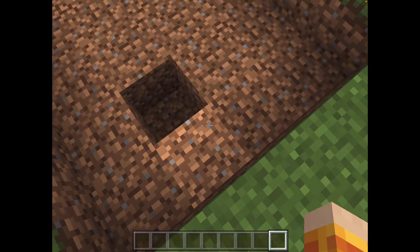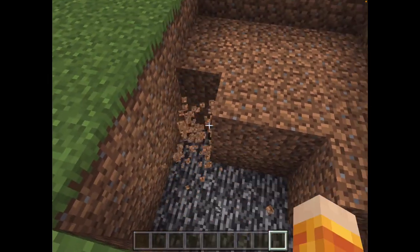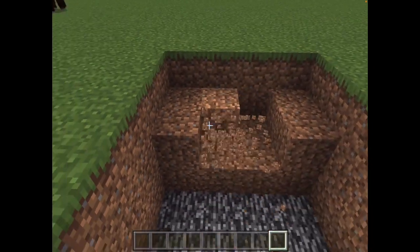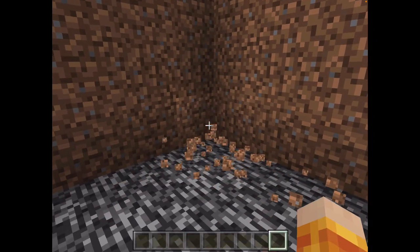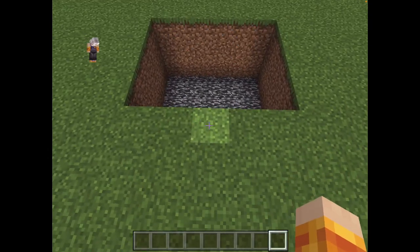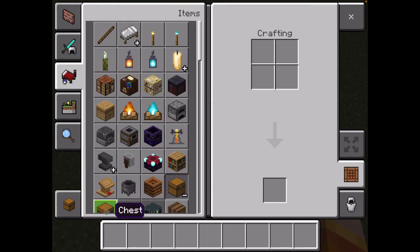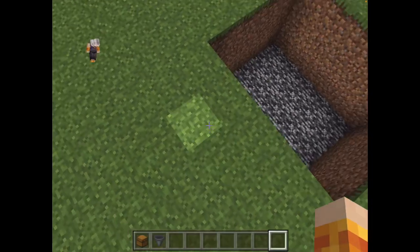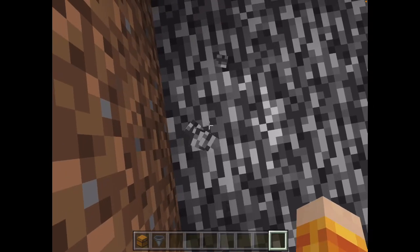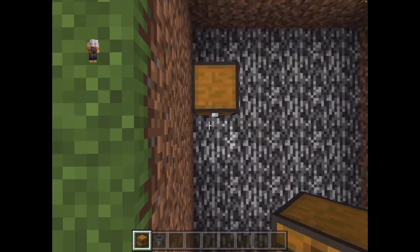And then you're gonna make it three blocks deep. And now you're gonna get a chest, some chests and some hoppers. And you're gonna put a chest right here, one block away from the edge of the hole.